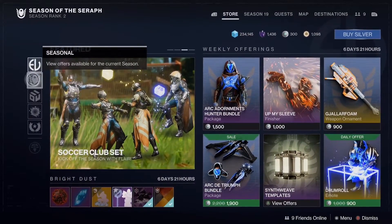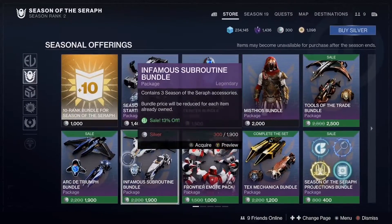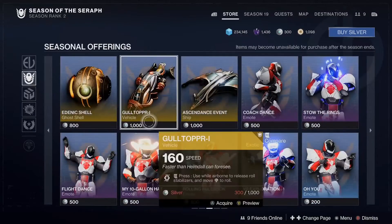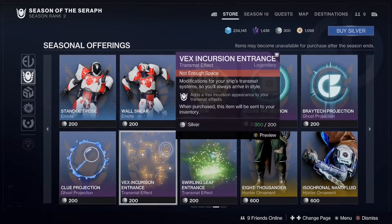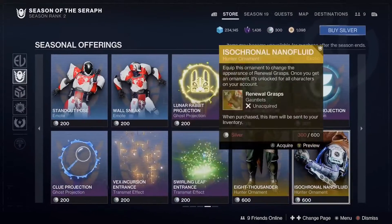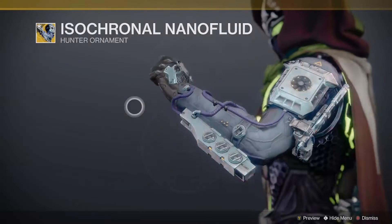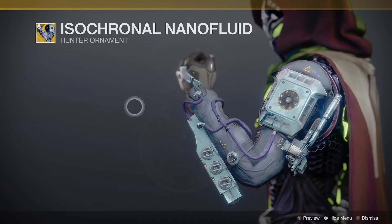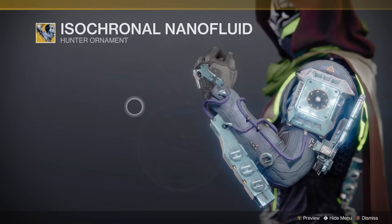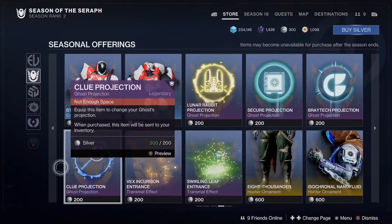Alright, that's everything for this page. Seasonal — this is basically all your seasonal stuff you'll get. Any free stuff, you can buy some projections, nothing too crazy here. Got a brand new Hunter exotic ornament actually — Isochronal Nano Fluid, that's kind of dope.